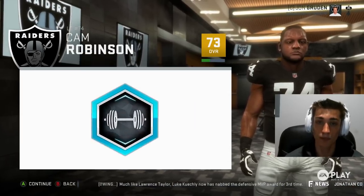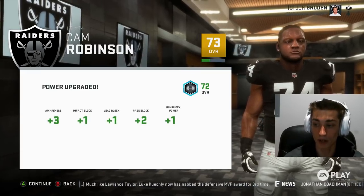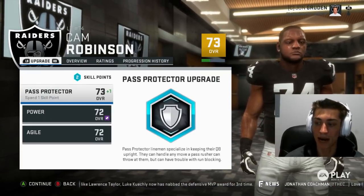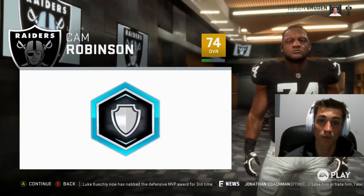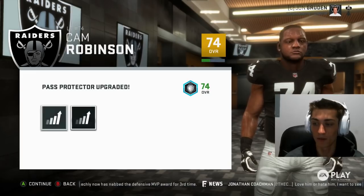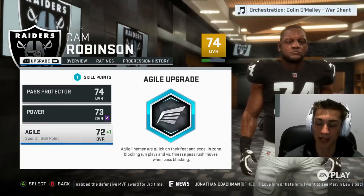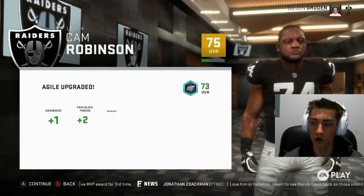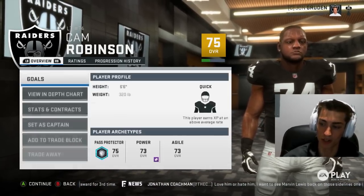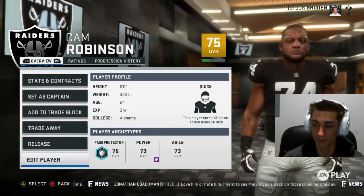For offensive tackle, you have pass protector, power, and agile. Depending on what you upgrade with power, it does awareness and then a power stat — lead block, which is a new stat for offensive linemen this year — and pass block power. For pass protector, it upgraded awareness and pass block power again. For certain positions, you have certain attributes that cross over in these departments. Awareness is another one that gets upgraded for agile as we use our skill points on Cam Robinson.